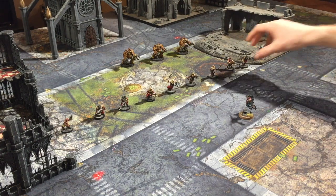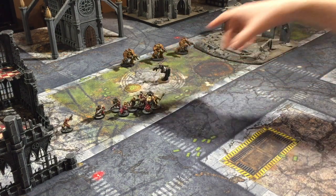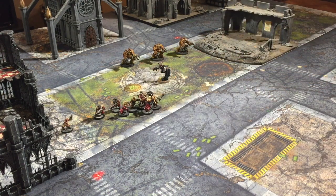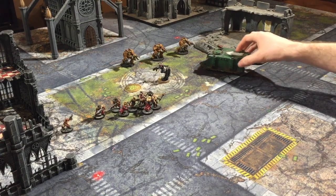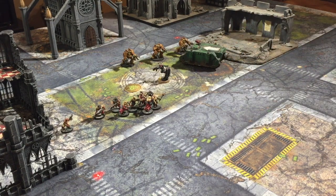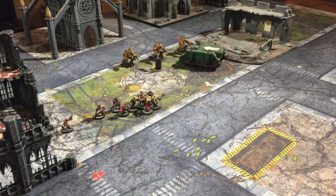If you're charging the Obliterators with your Eversaur Assassin and you don't want them to overwatch, you could use a cheap throwaway unit nearby — like a Rhino, which is very tough. The Obliterators are unlikely to kill it in combat even with a couple of lucky shots. If you charge your Rhino in first, you've tied them up in combat and you're then free to charge in your more fragile unit like the Eversaur Assassin.